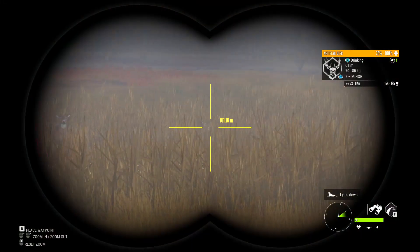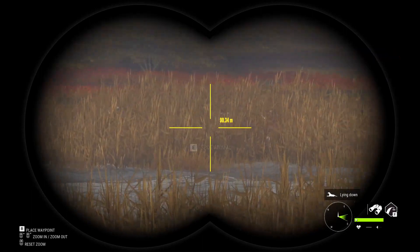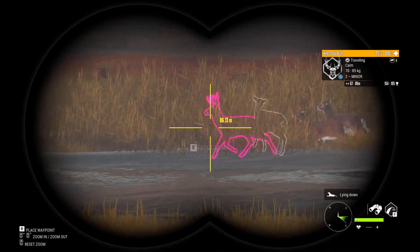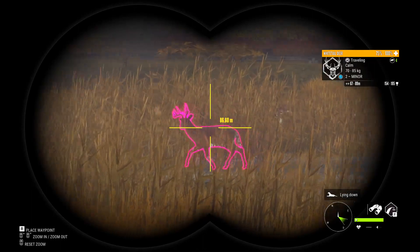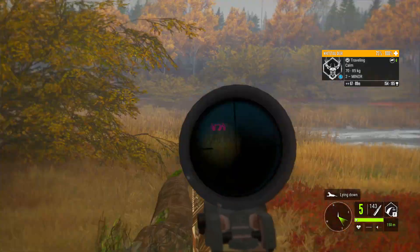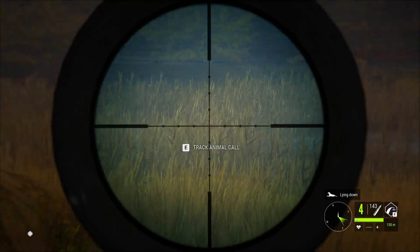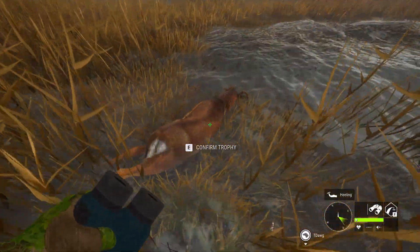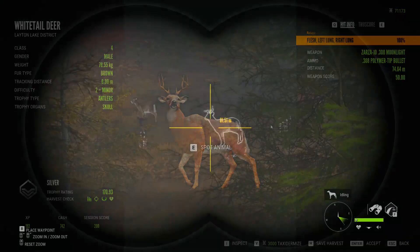Nice level two right there — he needs to go, that's a nice buck. I'll go ahead and drop him. They're coming up on me hot. I'm going to wait until he stops pacing and slows down. Dropped — beautiful! Definitely the best one out of the group. He's floating down the stream. Nice rack on him, 170 silver — biggest one out of the group. We'll take it.